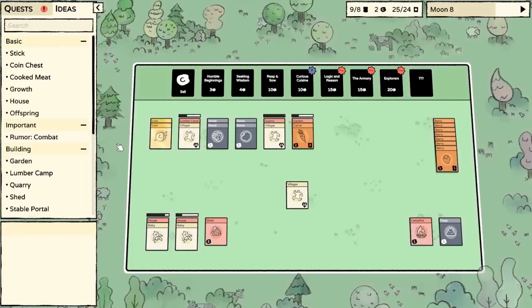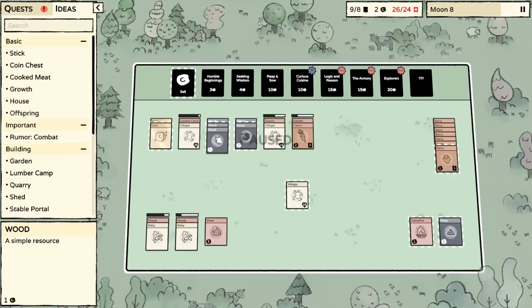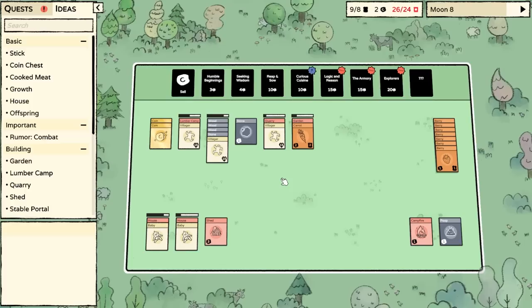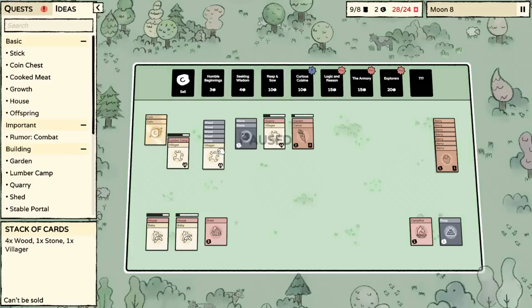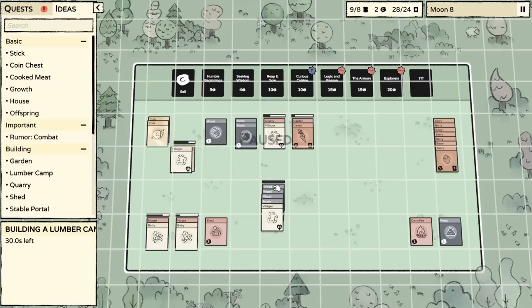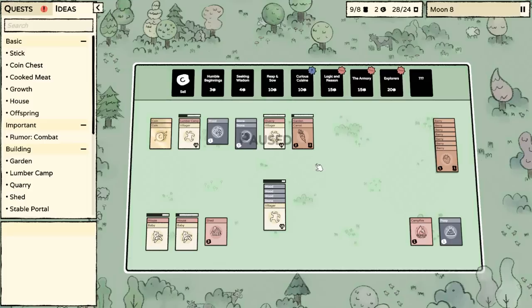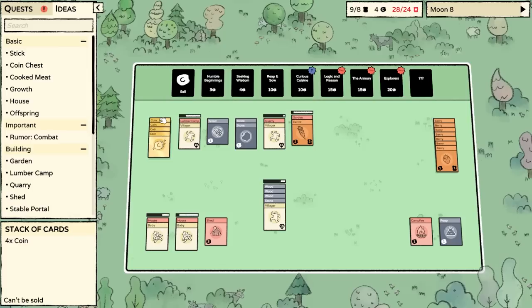As soon as we get more wood and stone — because I literally have nothing for this villager to do right now — I'm doing better than I have in any of the playthroughs ever before, but we also might run dangerously low on food, so I am wary of that. Let's get another lumber camp going here with this villager. We also need a pointy stick. We ran out of berry bushes — we need to create more somehow.